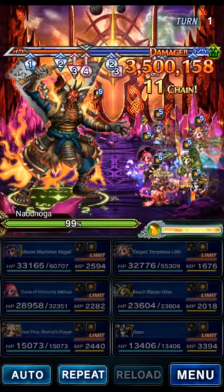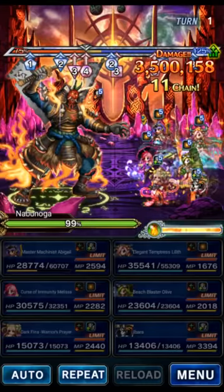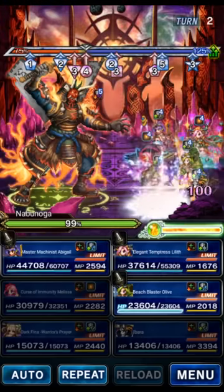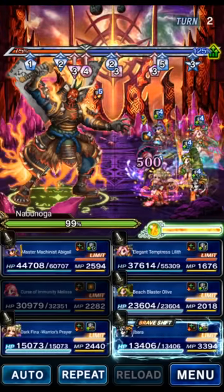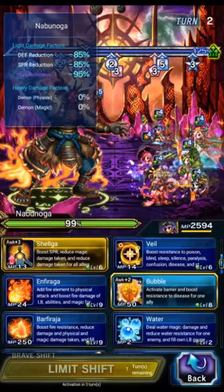On turn one the boss is going to do some AOE magic damage. It's relatively painful, but with a really powerful Abigail, even though we weren't fully healed, it was totally fine. If you're not using Abigail it might be a little bit trickier — we'll get into that later.